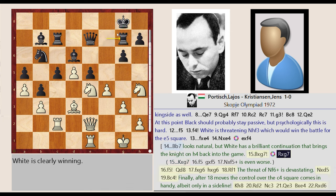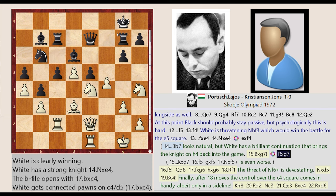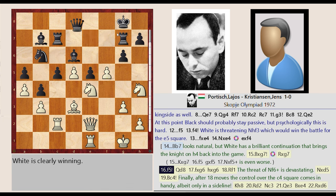Rf7 captures G7. F4-F5. Queen E7-D8. F5 captures G6. H7 captures G6. Rook E1-F1. The threat of Nf6+ is devastating.